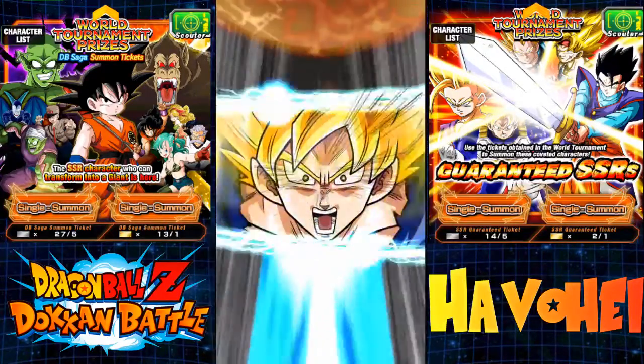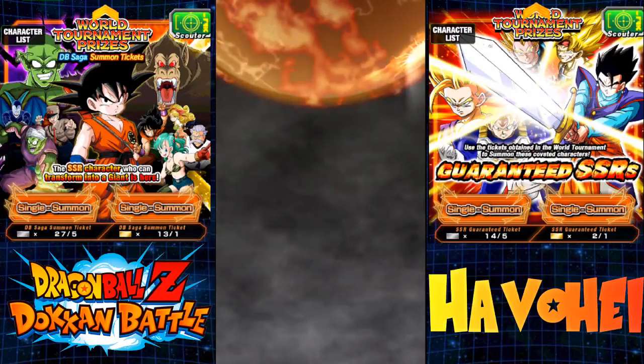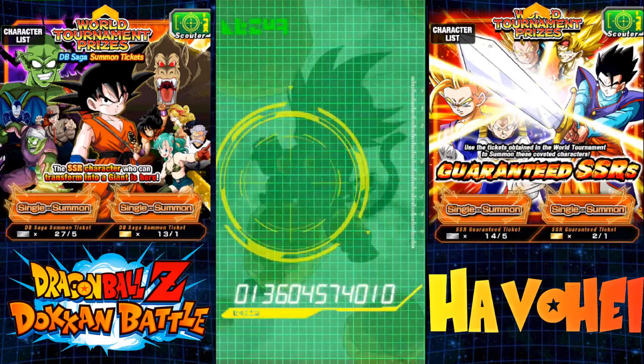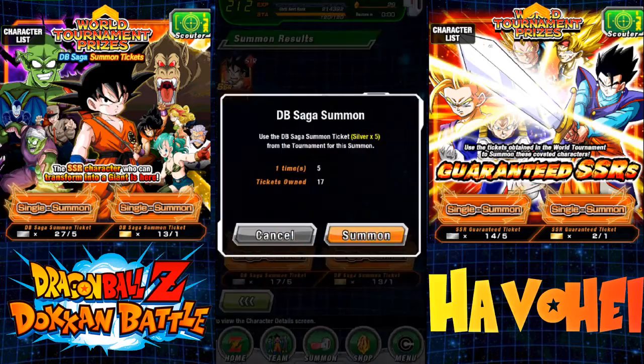We got a Super Saiyan here — just two of them, that's it. But I'm already happy with General Blue. Let's see what I get here. We get an SSR Goku. I already have him, so I guess I'll keep him for the dupe system. I don't really need to up his super attack, but I'll take an SSR all day long.